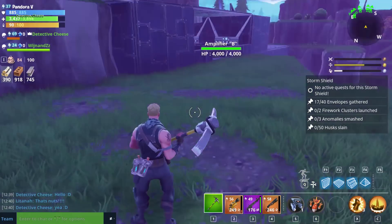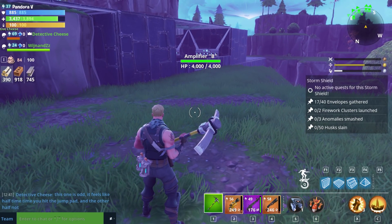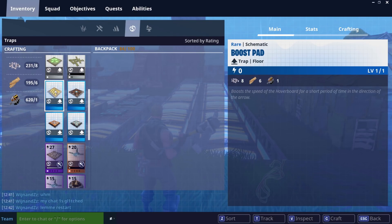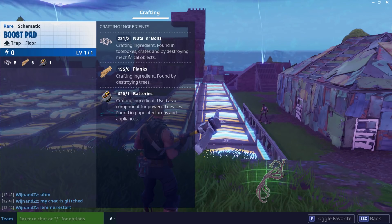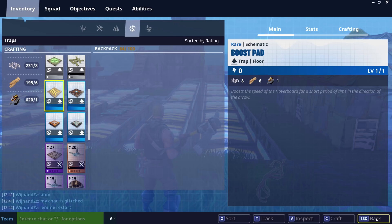So let's see what we can do. Let's look at the actual item itself - it comes under traps, and here it is. So this is the actual thing itself. Let's inspect it and have a look. All it takes is eight nuts and bolts, six planks, and one battery. That is it. So we're gonna have to craft a few of them. I hope Cheese is gonna let me build in his area.